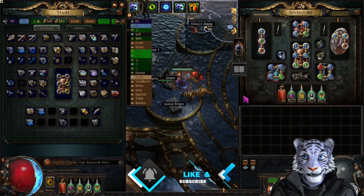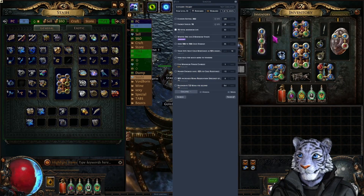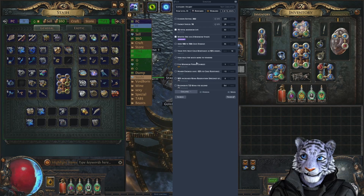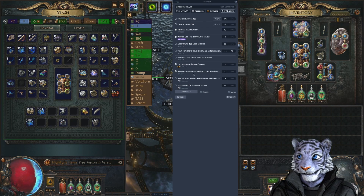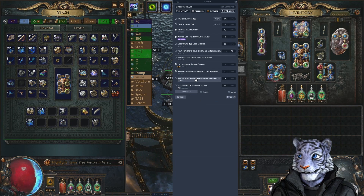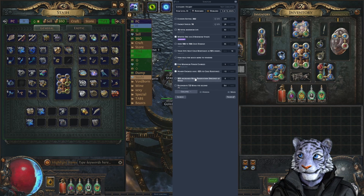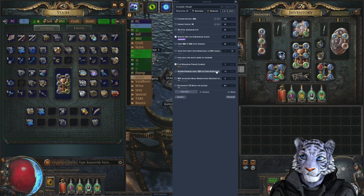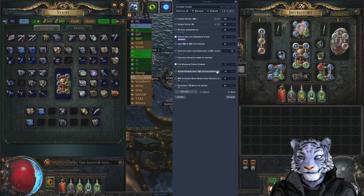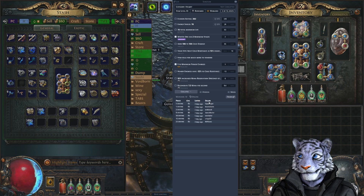We're going to show you how to price difficult items, starting with a couple of my items. With this helm, if I was to price all these mods I would not get results. What you're going to do with something like this is price just the key mods. The key mods on this - because we've crafted a lot of them - are power charge and the nearby mod, and we're going to see what those mods alone sell for.